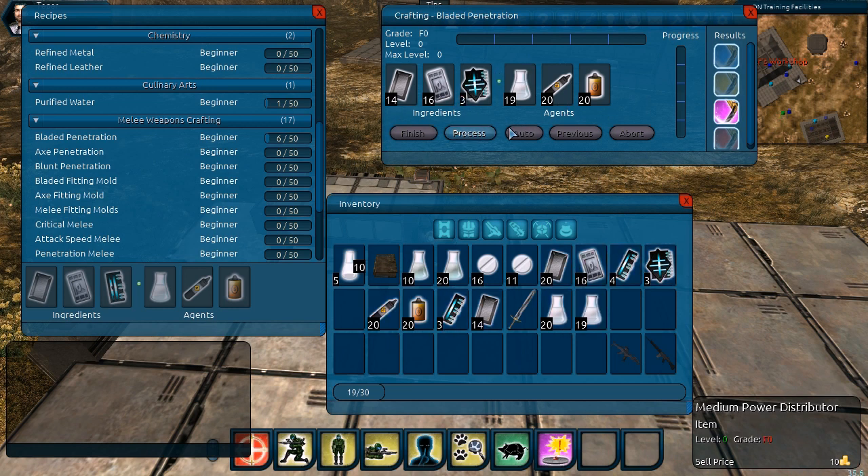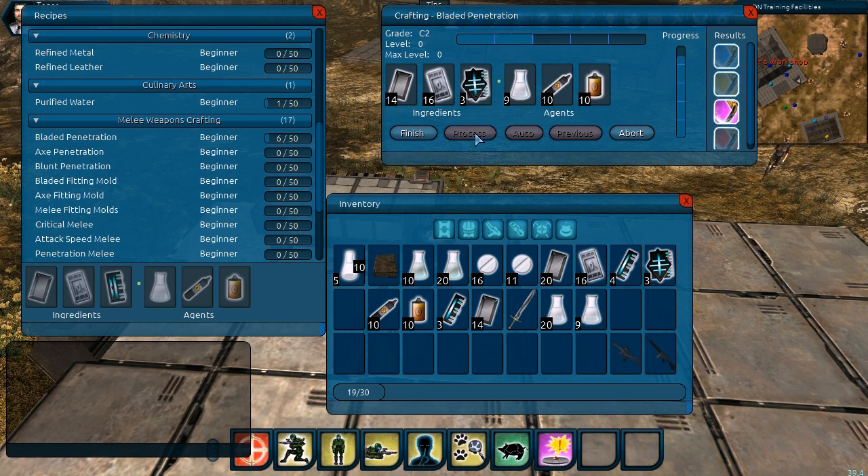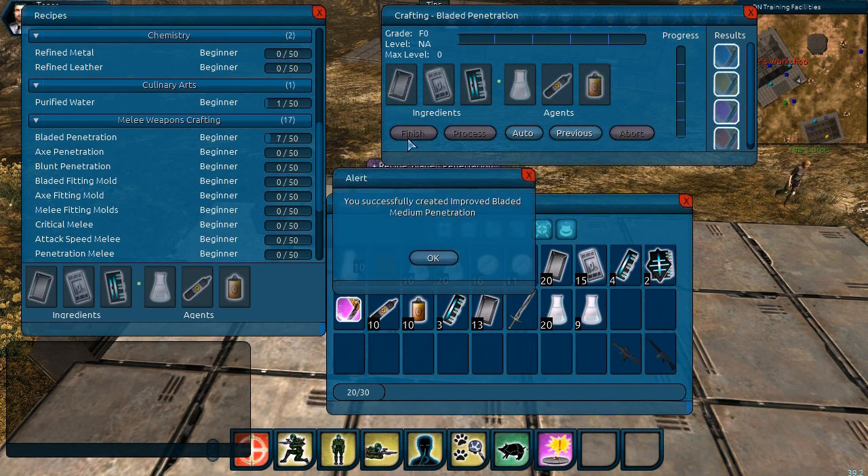We'll go through and hit process. This recipe has no events attached to it, so it's a pretty straightforward process — we just keep hitting it until it reaches the full mark. We hit finish, and now we have the medium penetration fitting in our inventory.